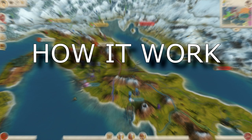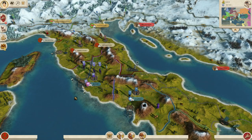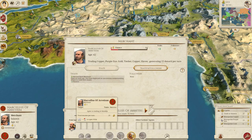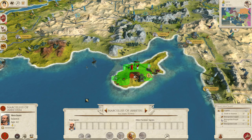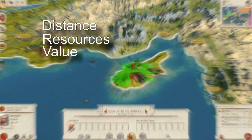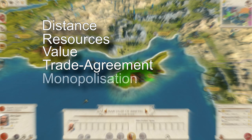Now, how do these merchants actually work? We can see that we have a merchant here making a pathetic amount of ducats, which is completely useless. There are several things we will go through to explain the mechanics of the merchant: first is distance, second is resource, third is value, fourth is trade agreement, and fifth is monopolization of the merchant.